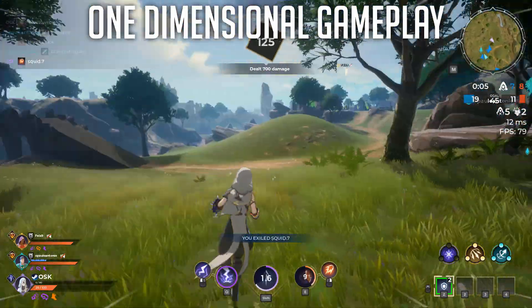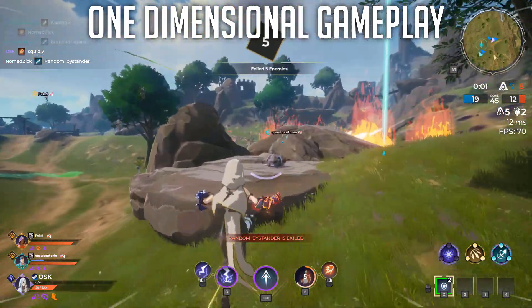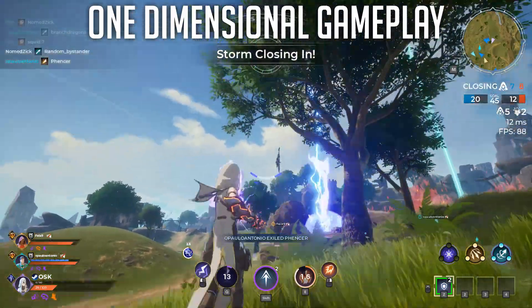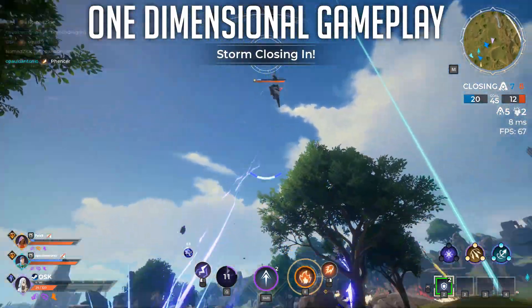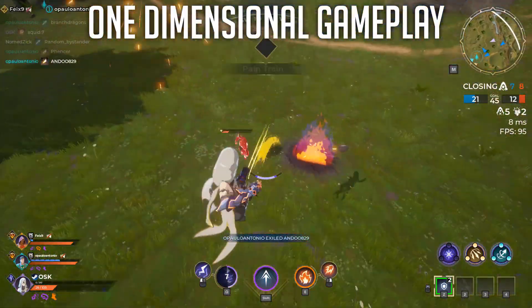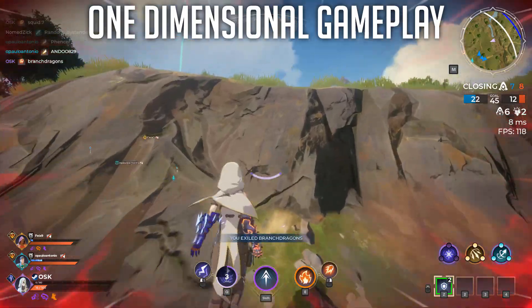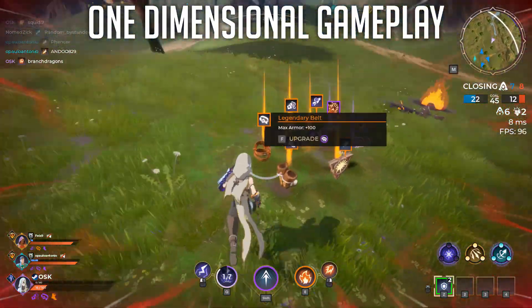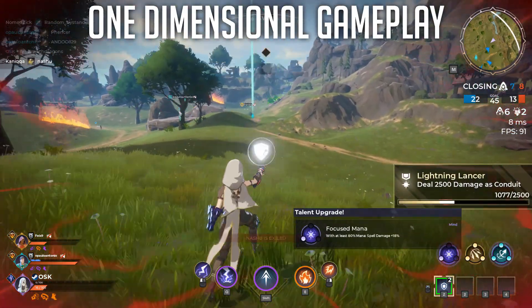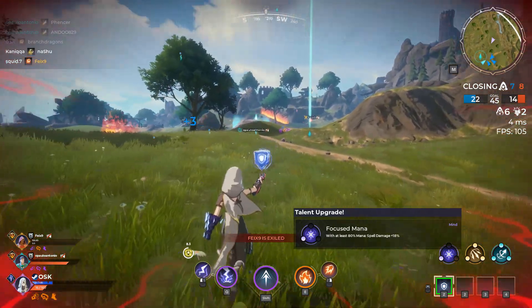The game essentially boils down to either hot dropping on the Aegis Towers and hoping you activate it before your opponents, or hiding until you can somehow seal out a third-party exile on an unsuspecting low-health Juggernaut — neither of which is a very fun experience in my opinion. That's why I've largely sat this patch out. The gameplay is very one-dimensional right now, and therefore not as fun for me. It would be one thing if one player got the Juggernaut buff, but it's five of them, and the buff is so strong there's almost no way around it.